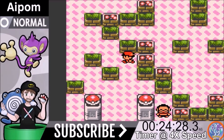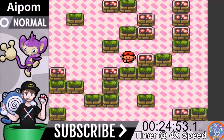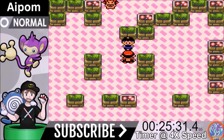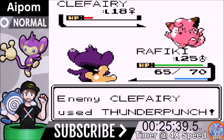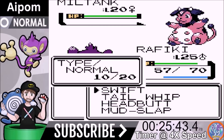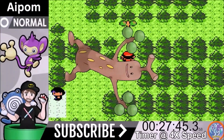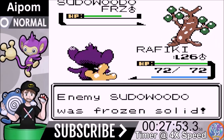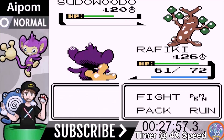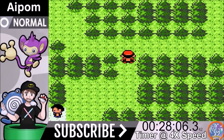Goldenrod City involves a lot of errands — a couple of underground battles to raise friendship, talking to the girl, getting a squirt bottle. Then we face Whitney. She comes out with two Pokemon, which is odd since the third gym has fewer Pokemon than the second. Clefairy goes down to two Swifts. We made a small mistake — we could have used Headbutt to potentially flinch Miltank, which would have been more useful, but we still get the knockout. Then we beat Sudowoodo with Ice Punch, getting a Freeze, and knock it out. We pass on learning Swift again since we unlearned it intentionally.